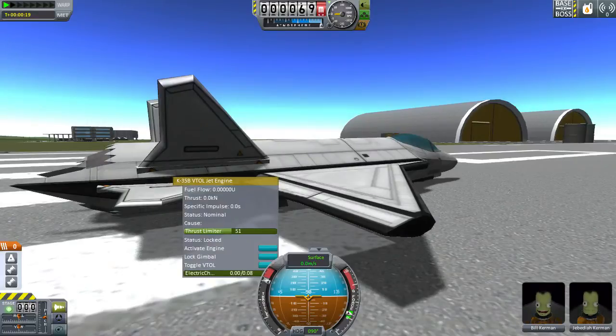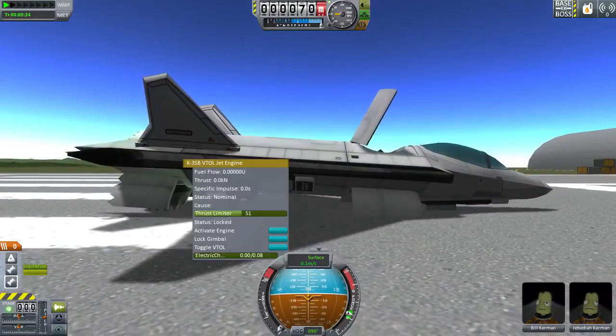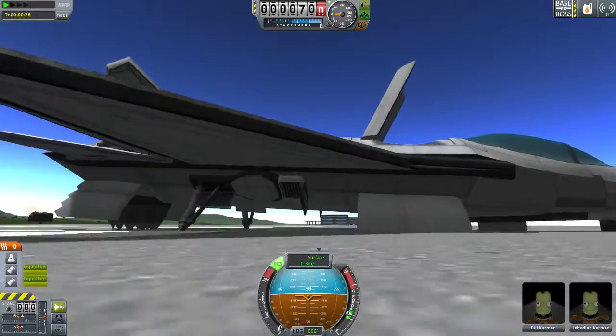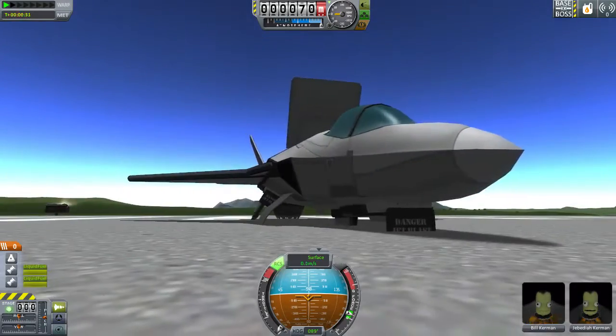Today we're here to show off the VTOL capability, so we're going to activate these two engines. I have actually activated that one, whereas this one I have to hit separately. We also have these little RCS jet thrusters, and these are using intake air instead of RCS fuel, so that's very useful.